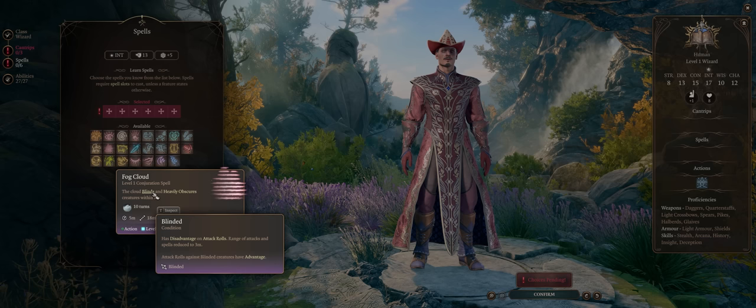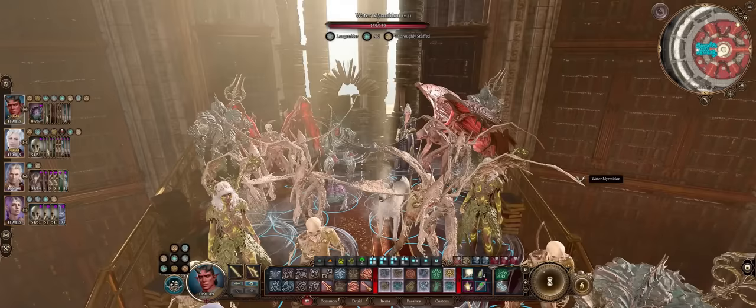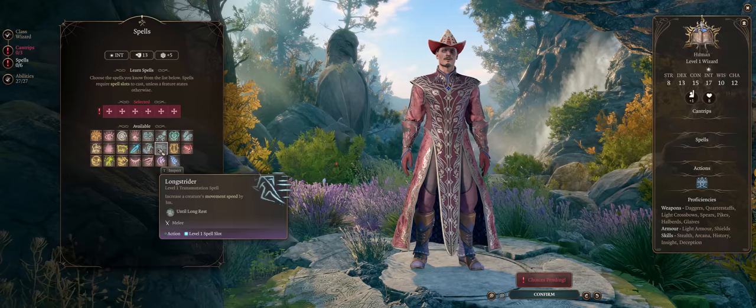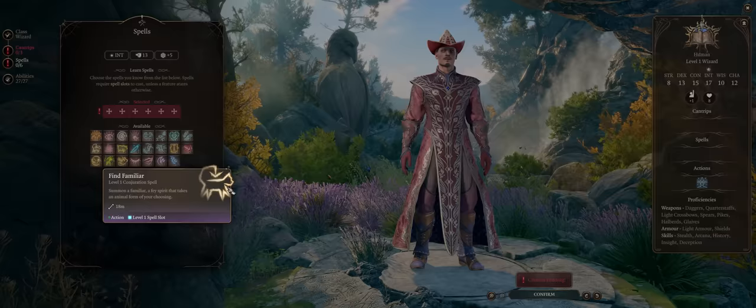Find Familiar is a very good spell too. For all summoning spells I'll keep it short since I've covered them in depth in a complete summon spells guide. The best pick here is the Raven, so that it can blind enemies on hit, together with flying. This is cast as a ritual spell, but it will replenish only on a short rest — as opposed to Longstrider which is infinite uses. There's no penalty whatsoever to your familiar dying, just resummon it again.